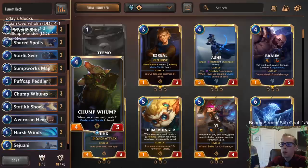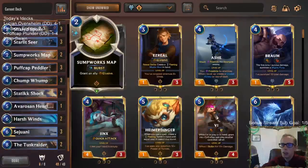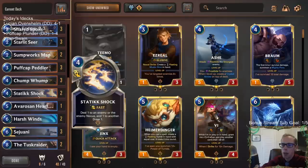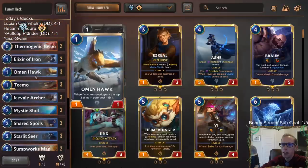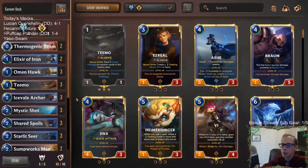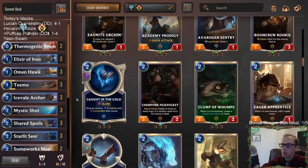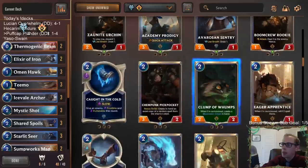You really want to be casting your Mushroom Clouds — those are really good cards. They're great for Starlet Seer, Puff Cap Peddler, Teemo, and your whole game plan with Sejuani. Rummage would be for cards you don't need in certain matchups — like Sumpworks Map, Harsh Wind, Static Shock. But Static Shock at least draws you a card. I don't think this is a Rummage deck. You could play Clump of Wumps instead of Sentry — your random card in the deck is going to be stronger than a Mushroom Cloud.